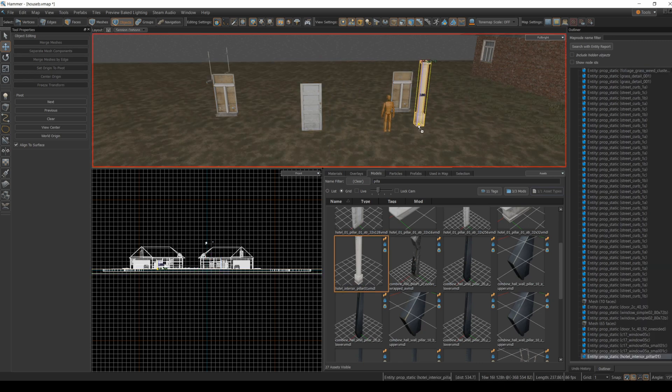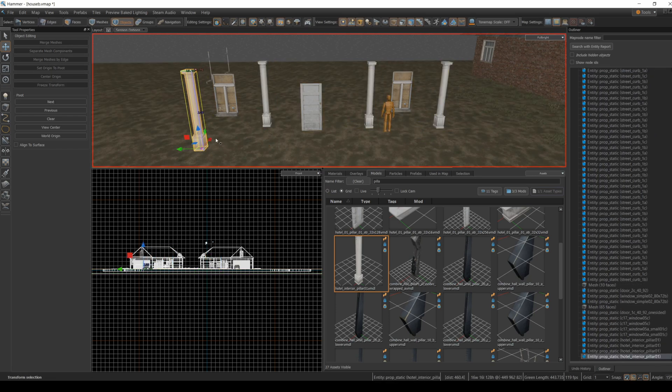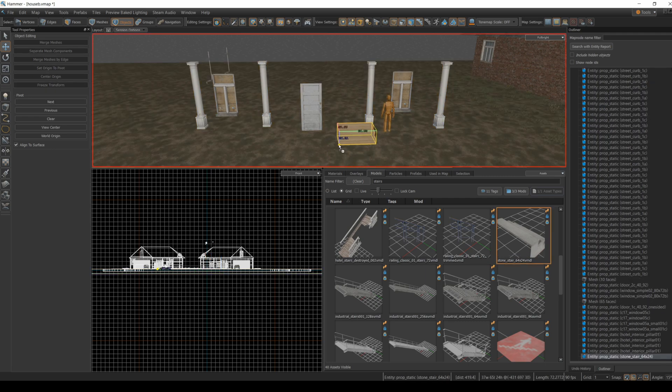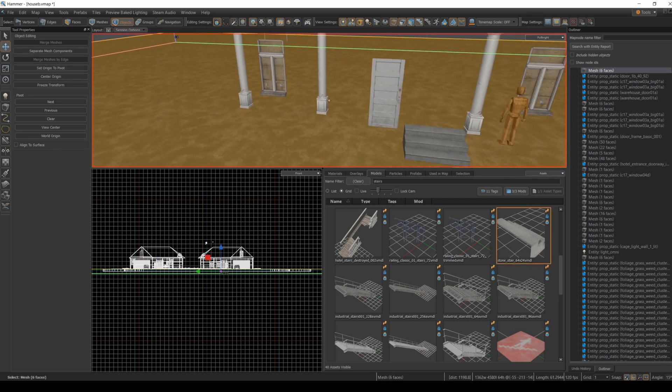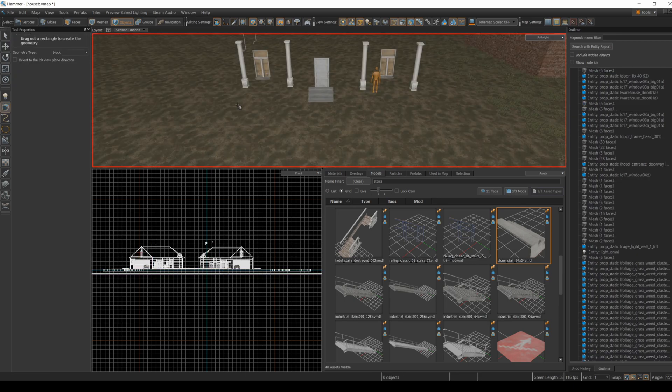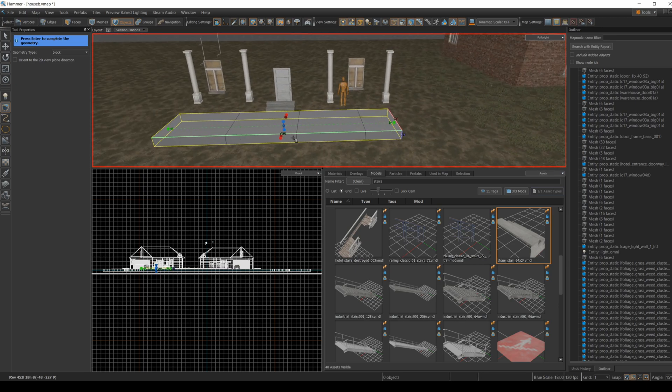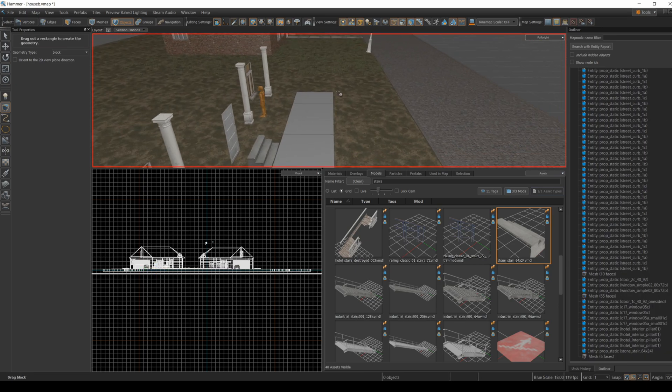I found a decent pillar model to stand in for the pillars in the reference image and they look like they are already a good height for the roof. Next I'm going to grab a concrete step. So far I'm just dropping in pre-existing models. Now I'll use the block object tool to drag out a porch area and match it to the step height and readjust the pillars, windows, and door.